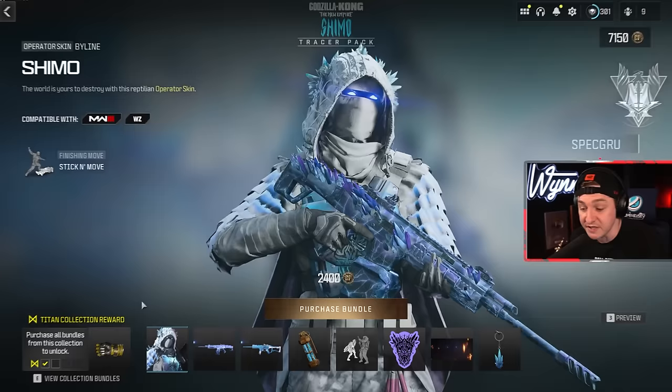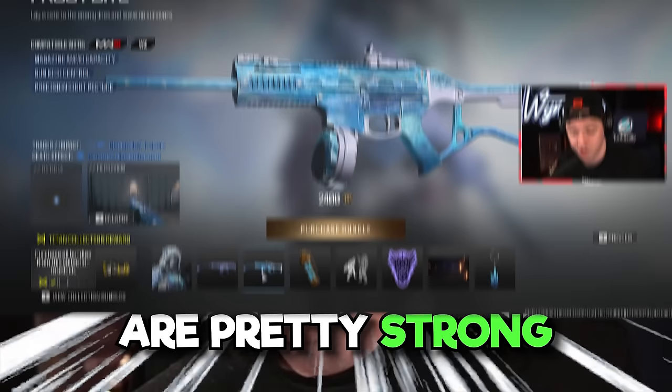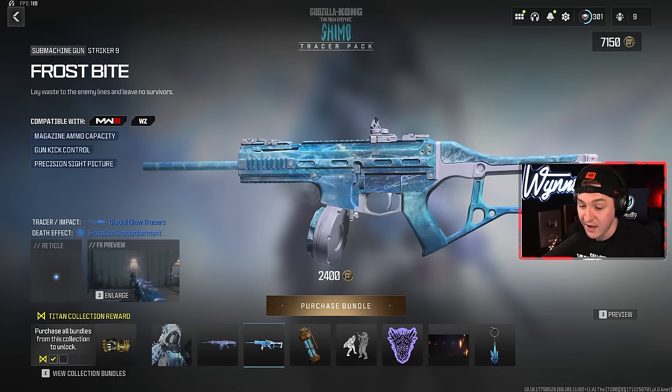This is an absolutely insane bundle that has one of the sickest operator skins I think we've ever seen in the game. Just look at the back of it — if you weren't sure why this was called Godzilla, well now you know. We also got a whole bunch of balance changes for the new Season 3 update, which means some guns are pretty strong, including the Striker 9, which I believe is one of the best SMGs right now. Not only do we have a strong gun, we're gonna get a sick blueprint for it with all the tracer rounds.